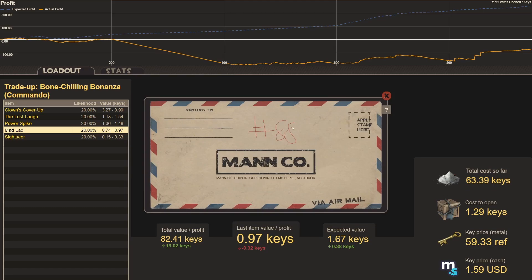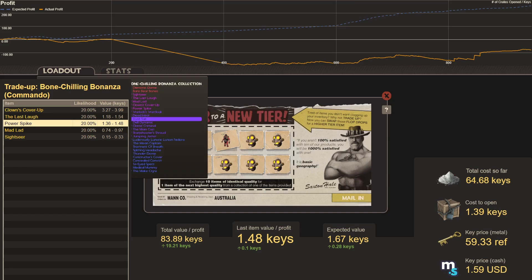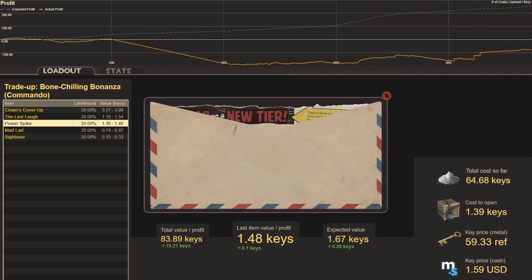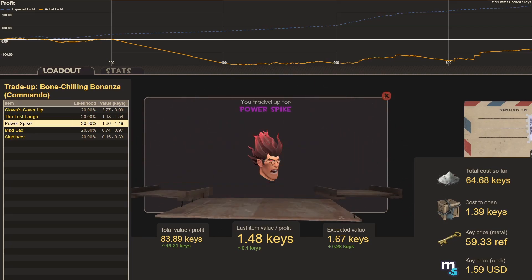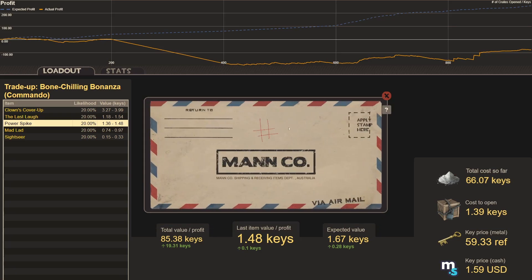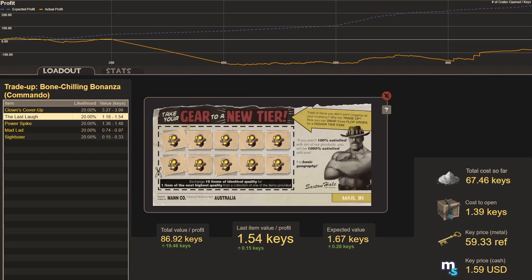Trade-up eighty-eight, Stunt Suits: Power Spike. Out of Stunt Suits, moving on to Dead Heats — hurts a little to trade up, but I've got too many, certainly not selling the 30 to 60 I have. Trade-up eighty-nine: Power Spike. Trade-up ninety, all Dead Heats: The Last Laugh.